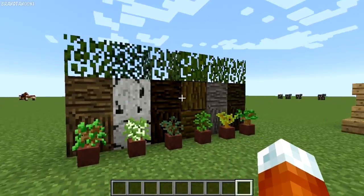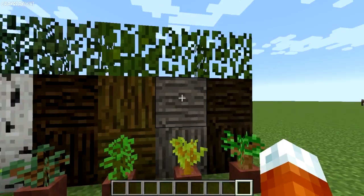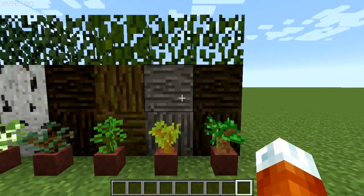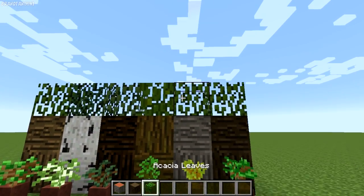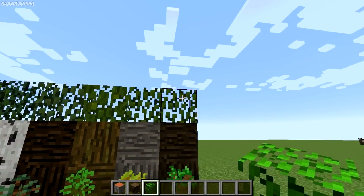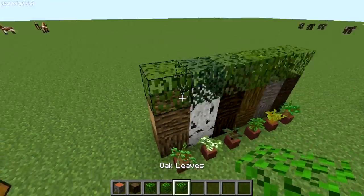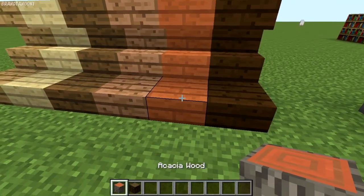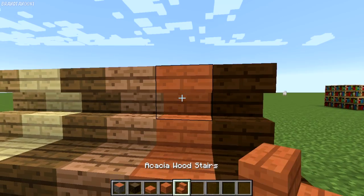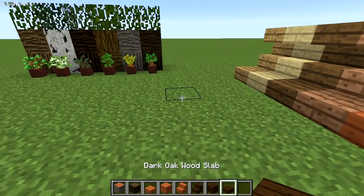They also added some new blocks to the game including two new wood logs and planks. They are Acacia Wood and Dark Oak Wood. They also have separate leaf names — Acacia Leaves and Dark Oak Leaves — but they are the exact same thing as Oak Leaves, just the normal kind. You can turn Acacia Wood into slabs, planks, and stairs. Same with the Dark Oak, which is just super awesome.